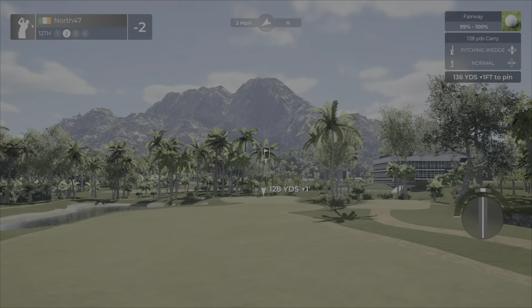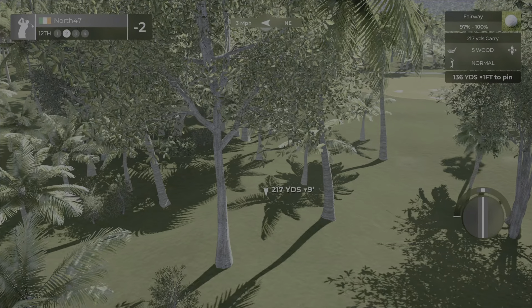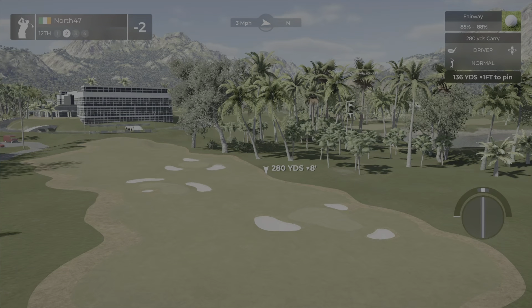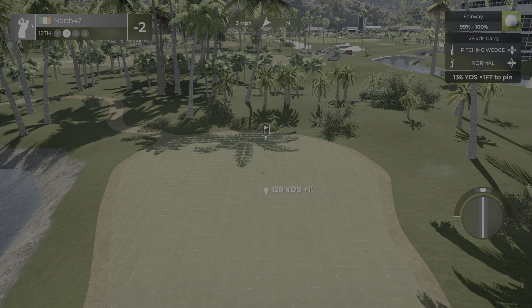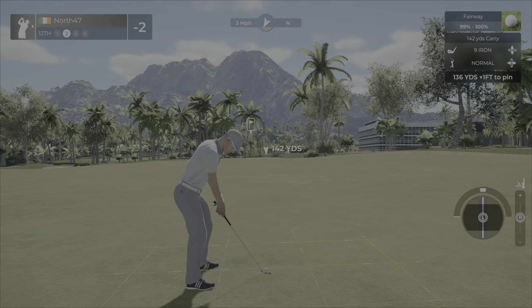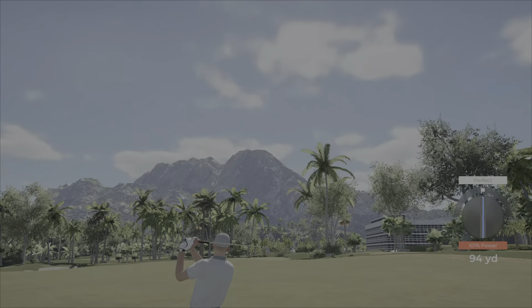Back to two under par. Can't believe I got more than one double in a round — it's been a while. Hole number 12, par four, 422 yards. Very deep waste area over here — do not want to go down there. Don't think we need to worry about the water. Solid tee shot, playing back towards the clubhouse, just off to the right there.